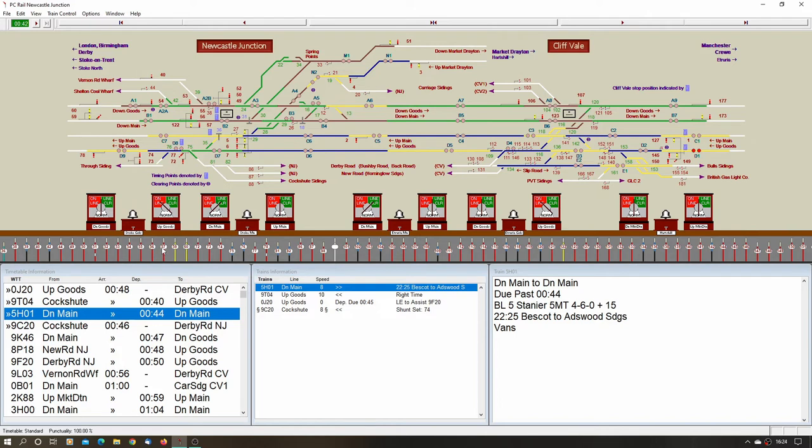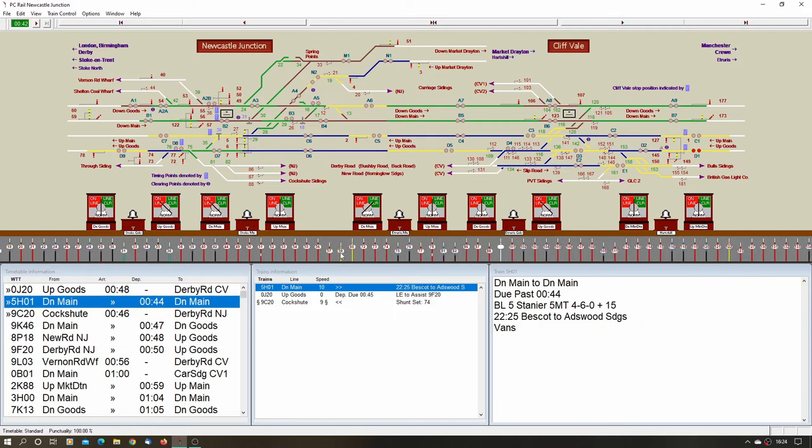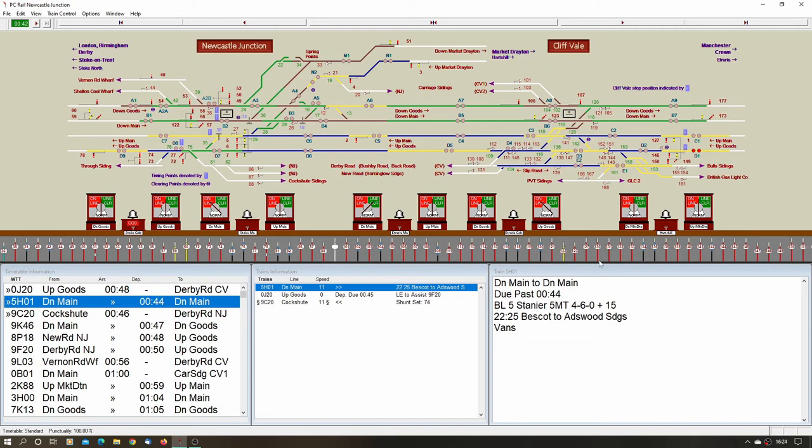Signals — remember not to miss any this time. Lever 57, then 123 and 173. That's entering section. Probably missed the distant — lever 59, lever 122. Just managed to get the distant in. That's out of section on the goods. I've pulled 122 but if you remember, it's slotted by the box in advance as well. Just cleared now — that's when he's cleared his signals and all these distant signals are off. You have to remember to put lever 59 back, otherwise you won't be able to put lever 57 back.